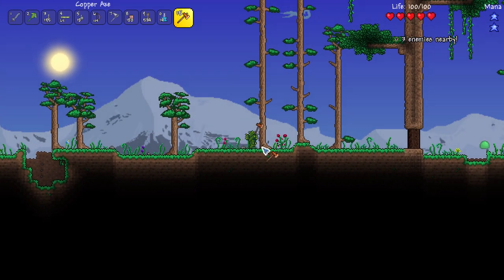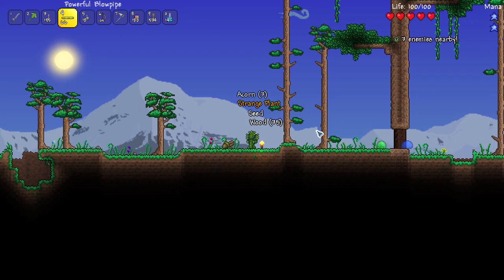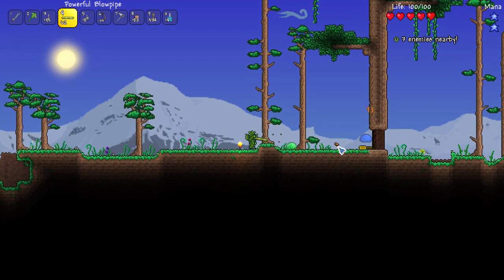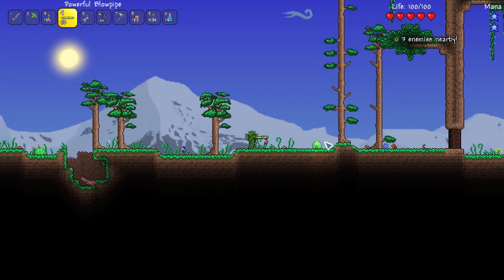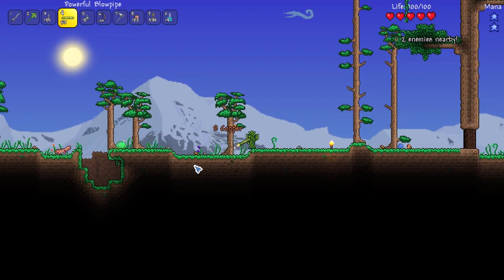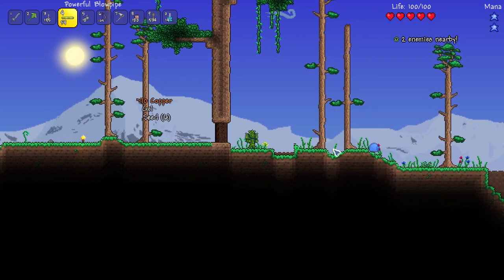I'll have to buy some grenades — they're dangerous, but they can work. I really want to get the dye trader — I love that guy. He's just so cool. Because you can trade in your strange plants for some cool dyes and stuff. And I mean, I don't want to look like a cactus the whole time.